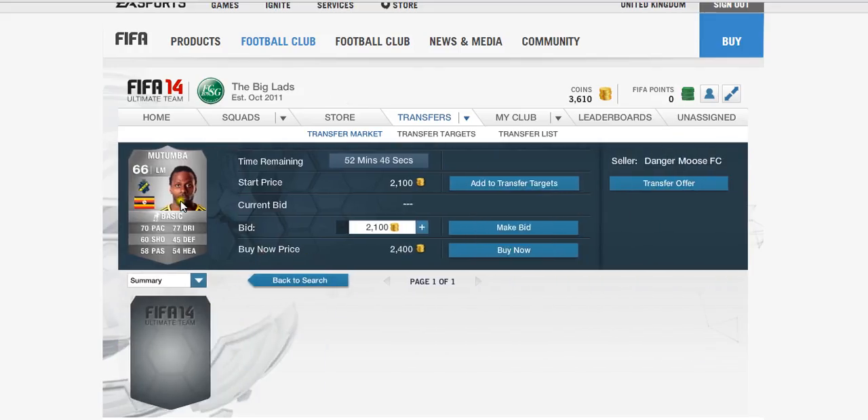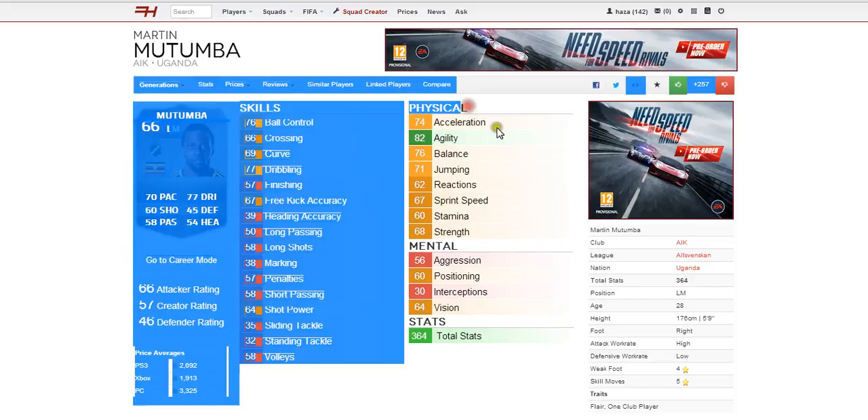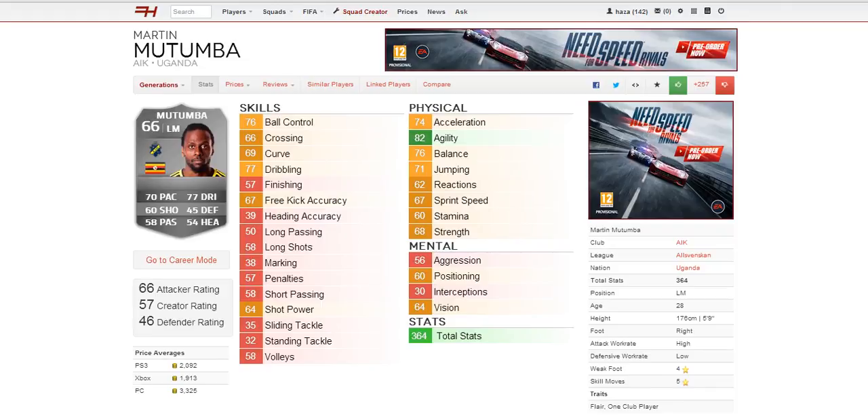He's very cheap — the lowest on the Xbox market is currently 2,400 coins. Looking closer at his in-game stats, we can see on the right he has 4-star weak foot and 5-star skill moves. That's the reason he's going to cost coins. It's very unusual for a player to have 5-star skills, but he looks like a very, very good player.